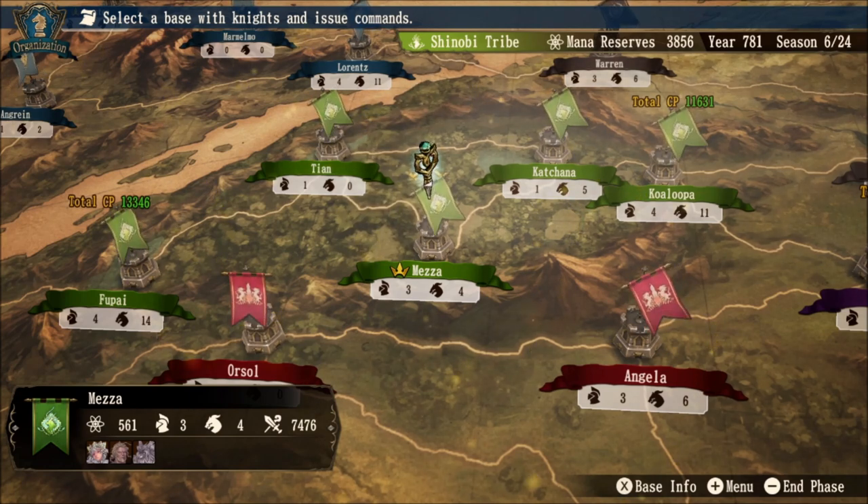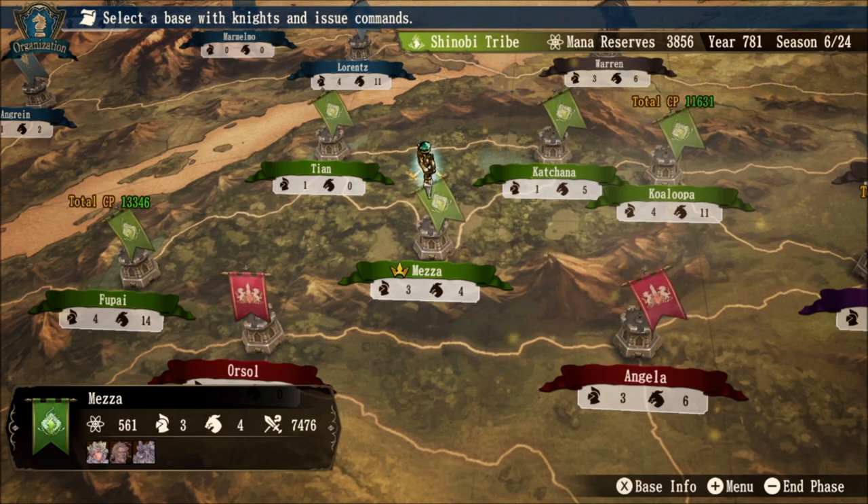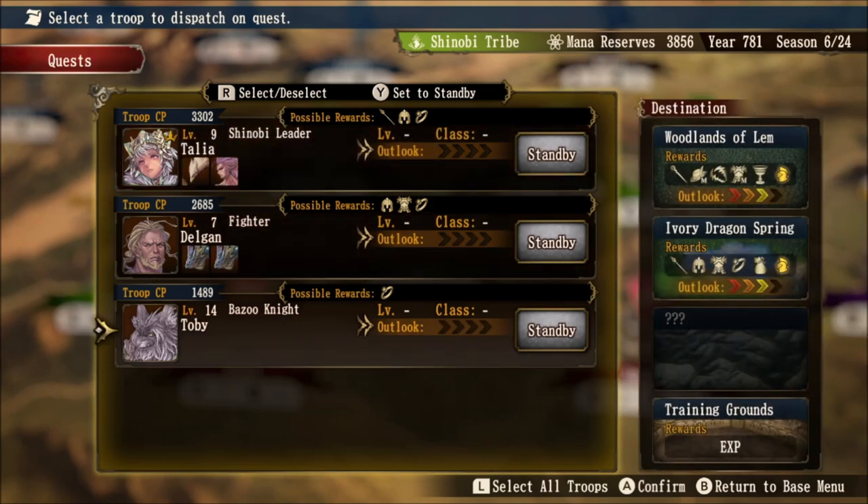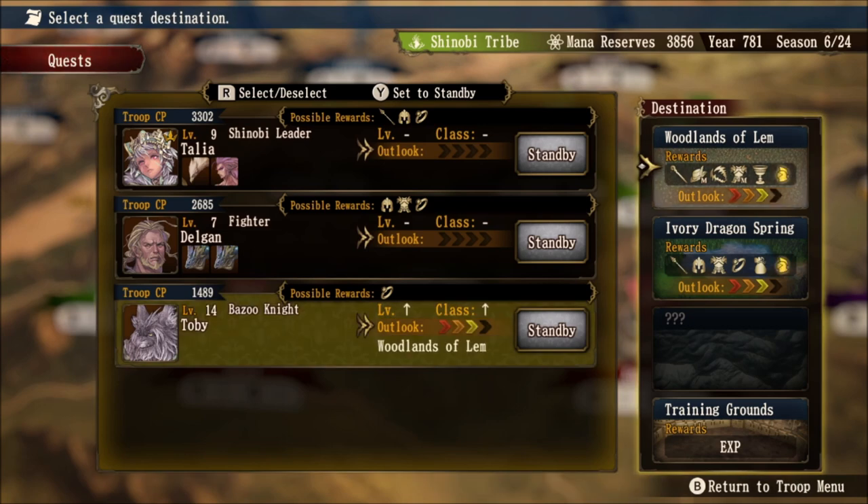Toby is the unique knight here within the Shinobi Tribe — he's the Bazoo knight. He's right here at the very beginning of the game. I've gone through a few seasons just to test and see where he likes to go in certain castles. He actually likes to go to the least amount of places, but right off the bat you can tell that Toby likes to go to both the Woodlands of Lem and the Ivory Dragon Spring right from his starting point.